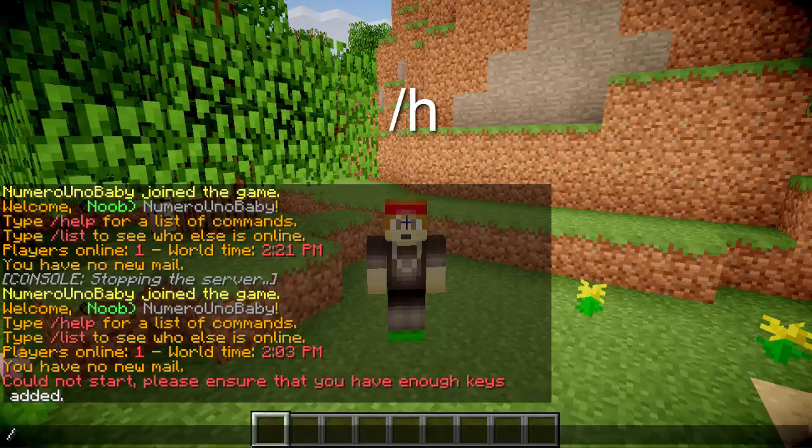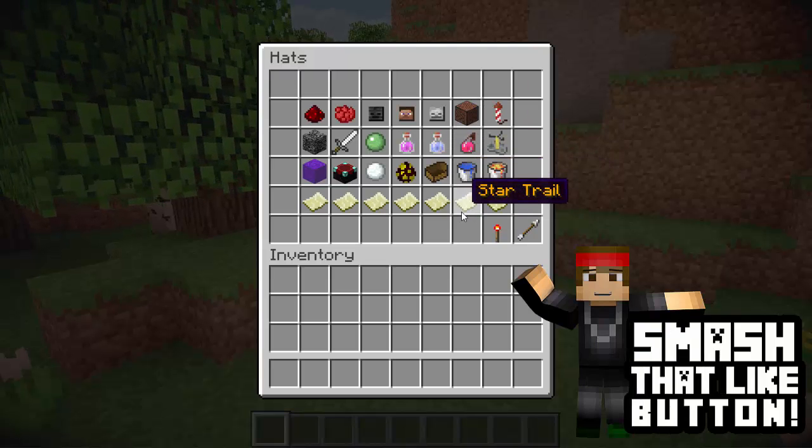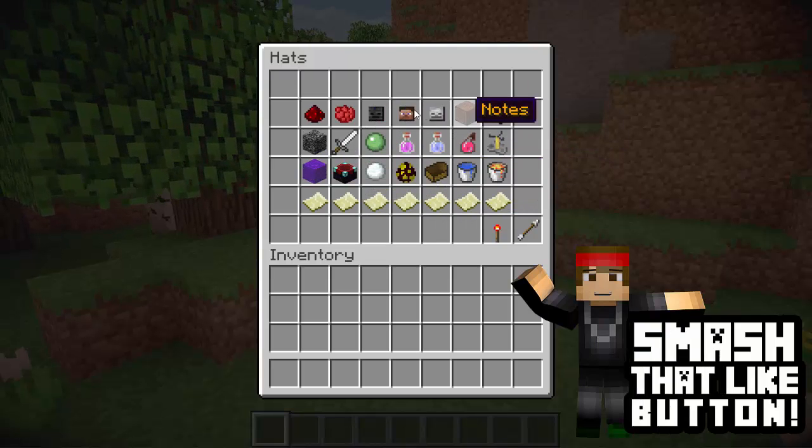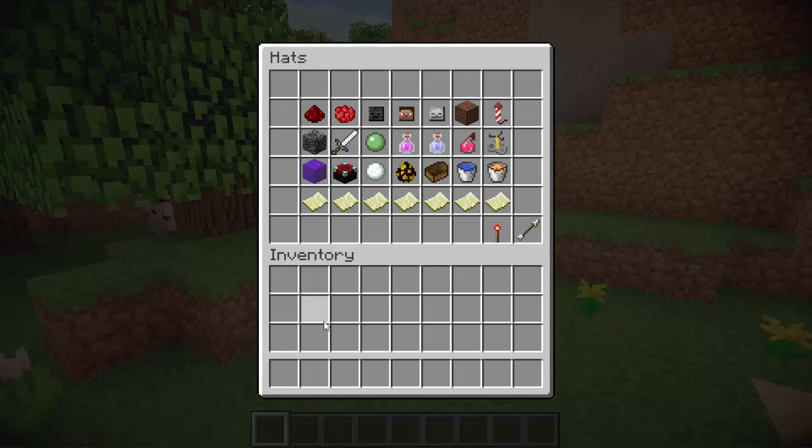The simple command you use is /H, and this will bring up the GUI where you can choose from any particle effect that you want. You can also toggle your hat on or off and close out of it.